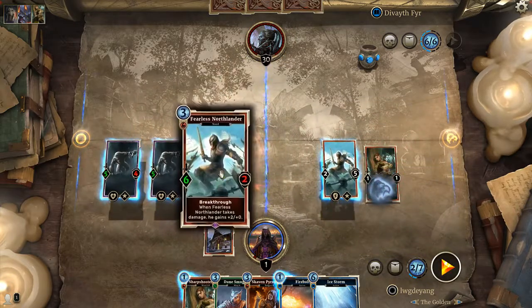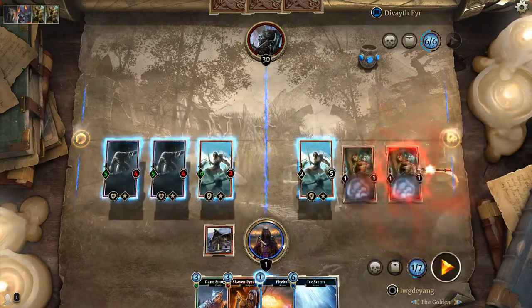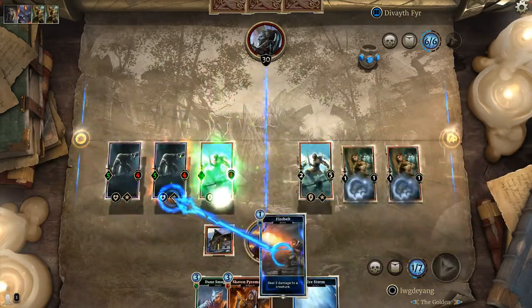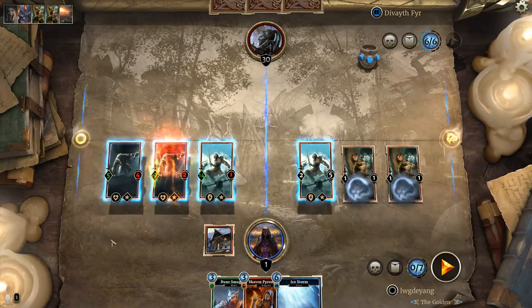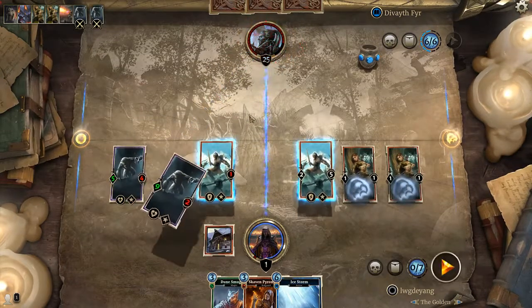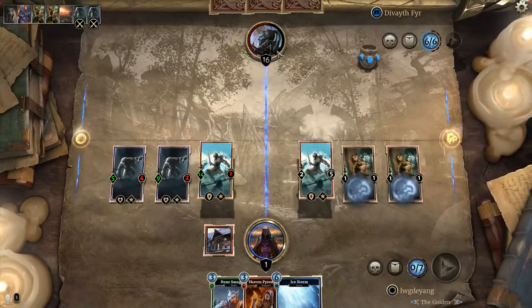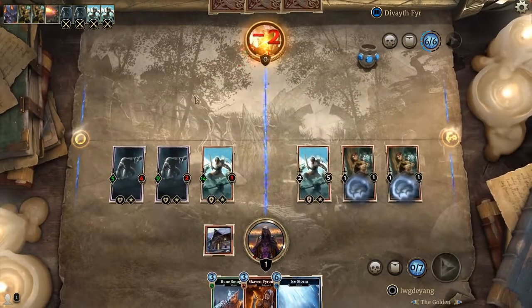Sharpshooters will target the Northlander. Firebolts will target the Frost Troll. From here you should have enough. And that's how you do it.